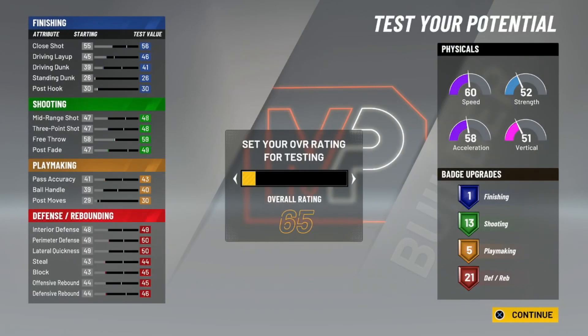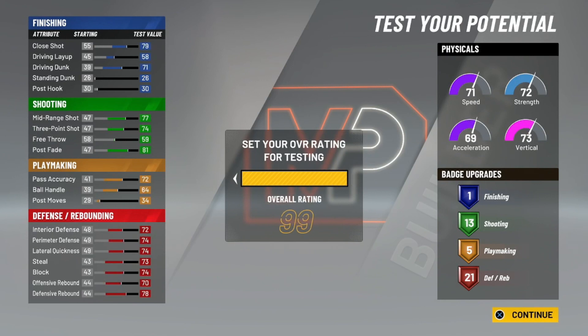But first I'll show you the quick stats. You can see you got 77 mid-range, 74 three-pointer, decent finishing, your pass accuracy and ball handle are high enough, and all your defense is in the mid-70s — which is really, really good for all-around defense. You can guard any position with this build. The badge count isn't looking quite as nice as some other builds, but I promise it's going to be enough to function. So you can go ahead and click continue.